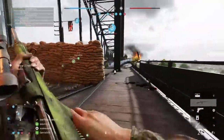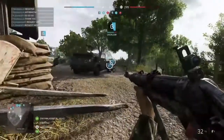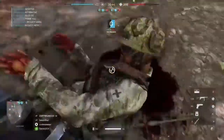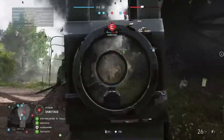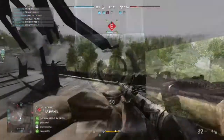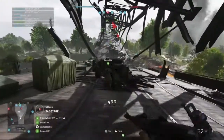Battlefield is all about capturing or defending objectives, not just kills. Kills are great fun, but to win and score more points you want to be capturing those objectives — getting kills on objectives gives you even more points. When attacking objectives, don't always use the direct route; take a loop and get to the flanks. Spotting has been nerfed in Battlefield 5, but you can still use it to highlight enemy positions, and spotting a vehicle or aeroplane will show up on everybody's mini-maps.